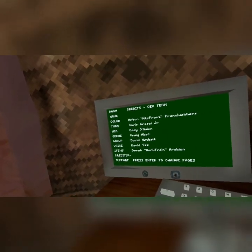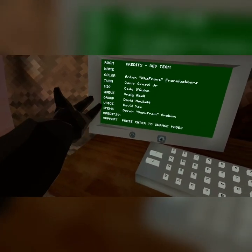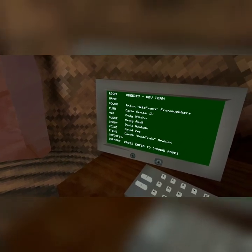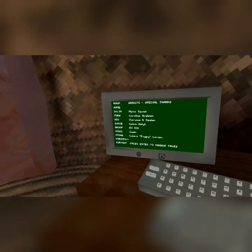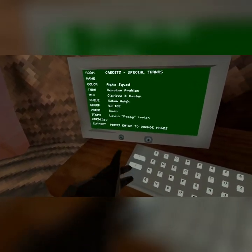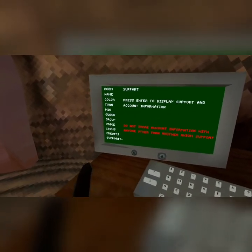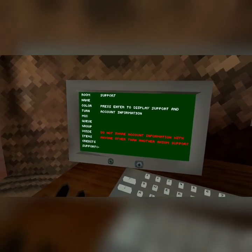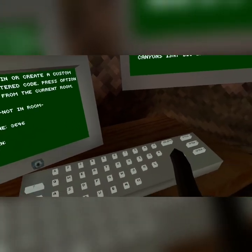Then we have credits — you click it and click enter for the next page. It basically shows you who is part of the dev team, special things and stuff. And then support — basically when you hit enter, it shows your player ID and your build code and stuff. You don't want to tell anyone or show anyone that — it's private stuff.